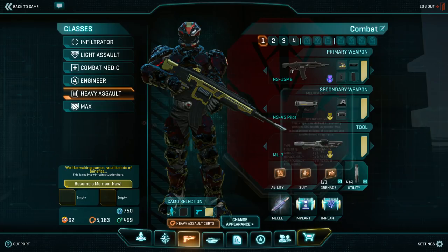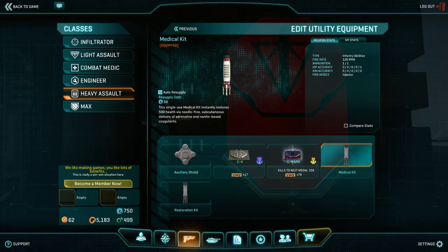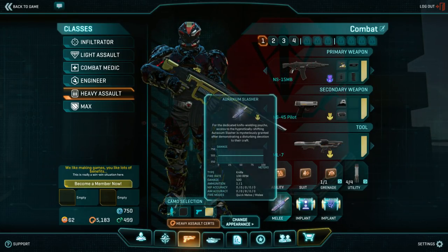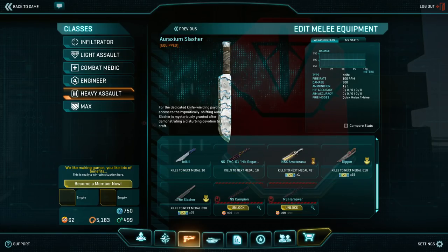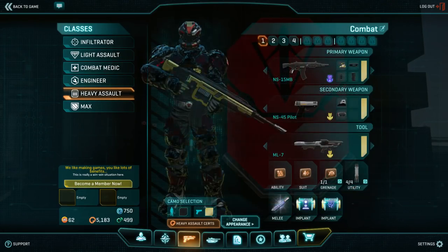In your Utility slot, you will start with the Auxiliary Shield, but you'll want to graduate to the increased sustain from carrying med kits. They immediately refill your health pool no matter where it's at, and your shield pool recharges on its own. Restoration kits have their uses in certain loadouts, and C4 is good if you're vehicle hunting or max killing. For your knife, the Amaratsu throws a projectile so you can use it like a second pistol, or bring your faction-specific one-hit-kill knife.